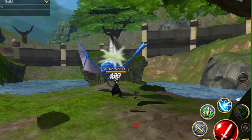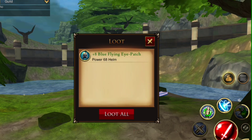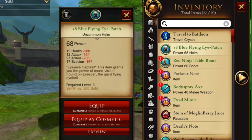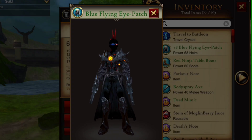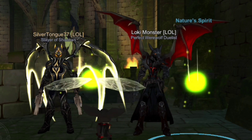The new boss is Eyesore - get it, he's an eye and soaring - but he also has a sore eye, which is why he drops an Eye Patch. This patch is pretty neat, and the more unique thing about it is it's actually worth 500 gold.